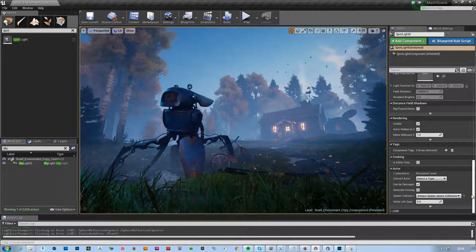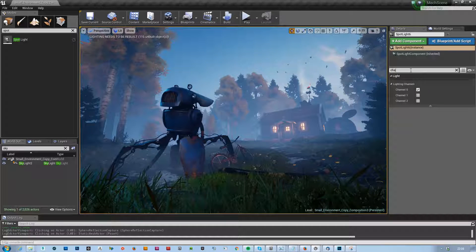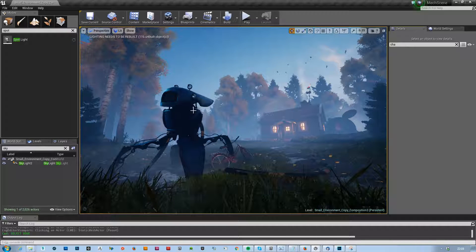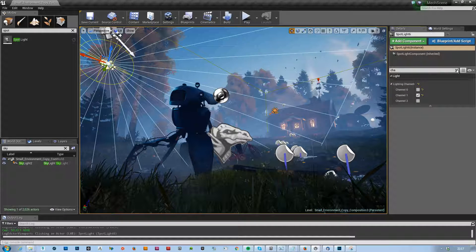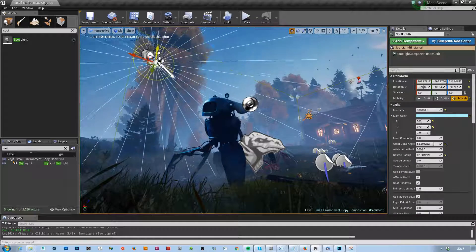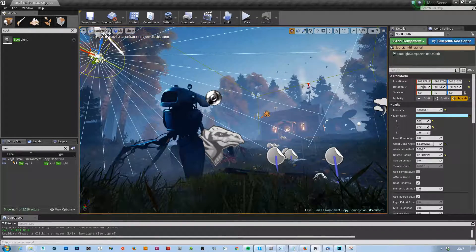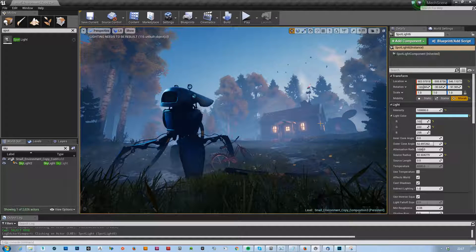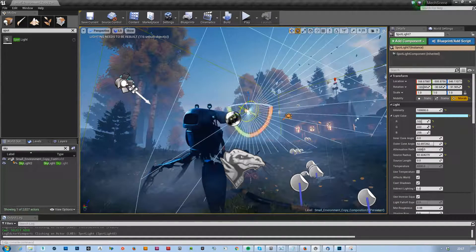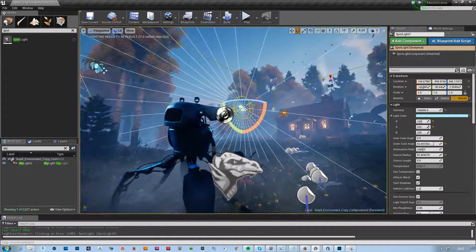There's an important thing we can do — down here you can say this affects channel 0, or turn that off and say channel 1. Then on the robot I can set channel 1 — you can see I can crank up this light all the way without affecting any of the environment. I'm only using it to do artistic lighting on that robot. Now I'm getting all those nice highlights.